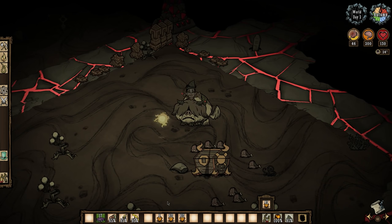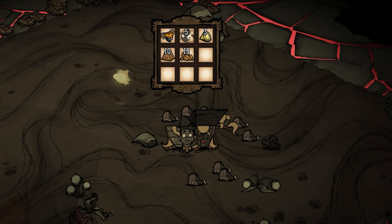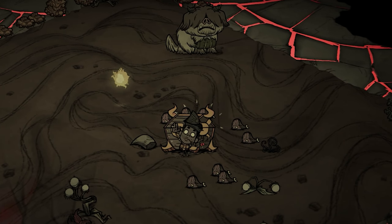So there you go, Walter can pew pew Ancient Guardian into the dirt. I will be taking another look at the slingshot in the weeks to come, and I'm really interested to see what other strategies emerge from this rework. Let me know in the comments what you've been using the slingshot for lately, and thanks for watching! See you next time!